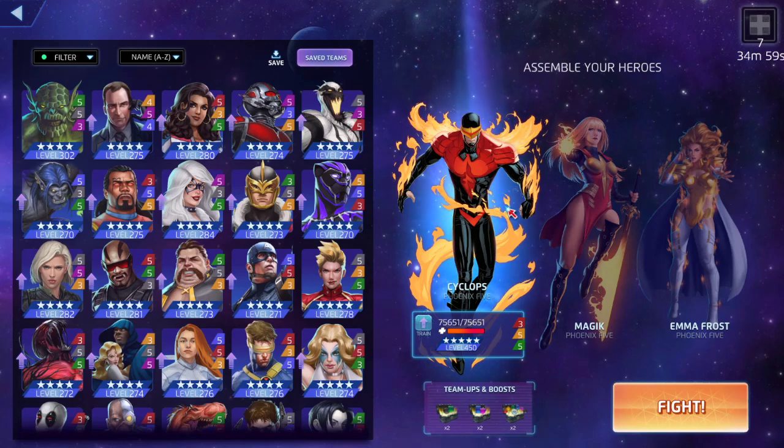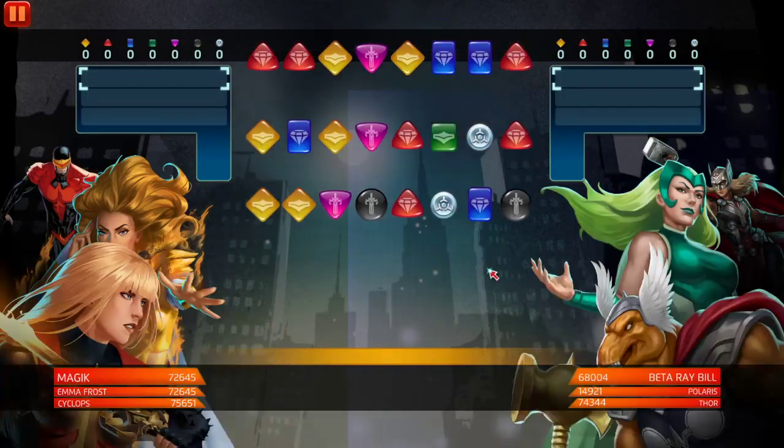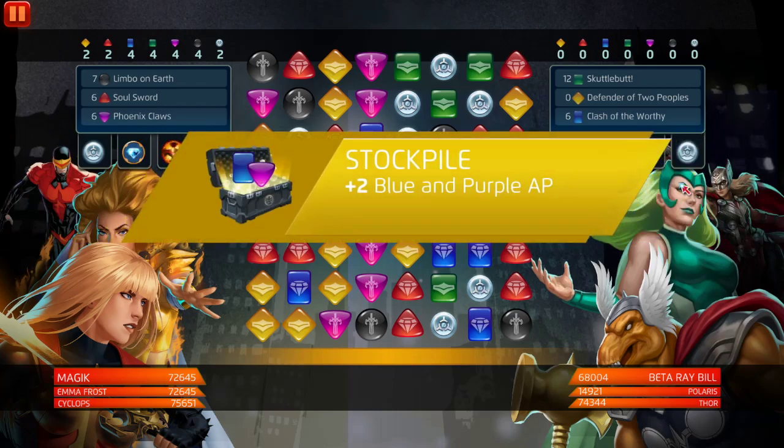For Cyclops at 355, his red only puts out one more repeater tile and it doesn't destroy more than one green tile per repeater tile, so I'd rather just have his yellow to activate, shuffle the board assuming we have team-up tiles, and increase my teammates' match damage by 75%. Magic increases her own match damage too, which is just crazy amounts. His green puts red on the board for Magic's red. She also ignores defense tiles, so let's get into it.